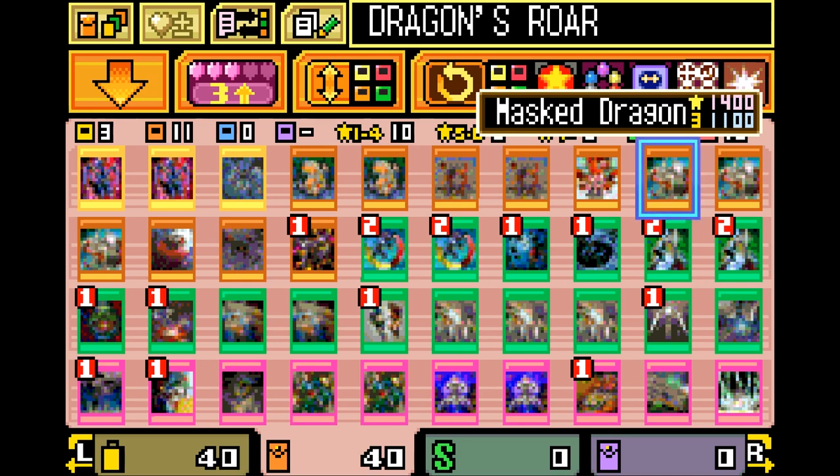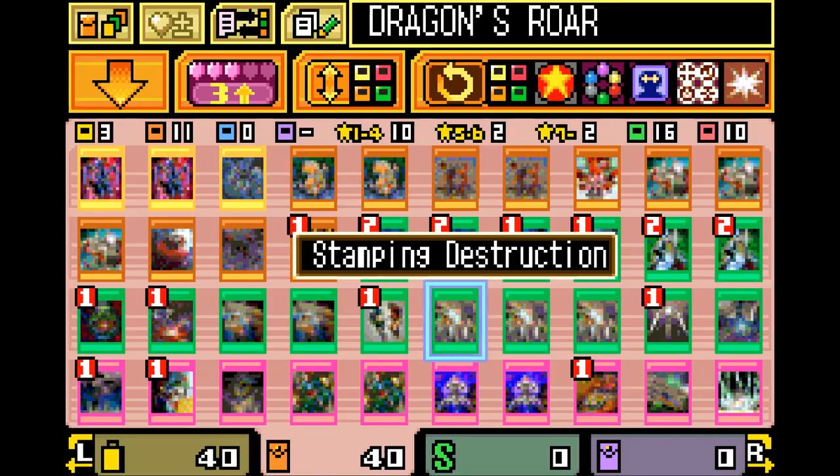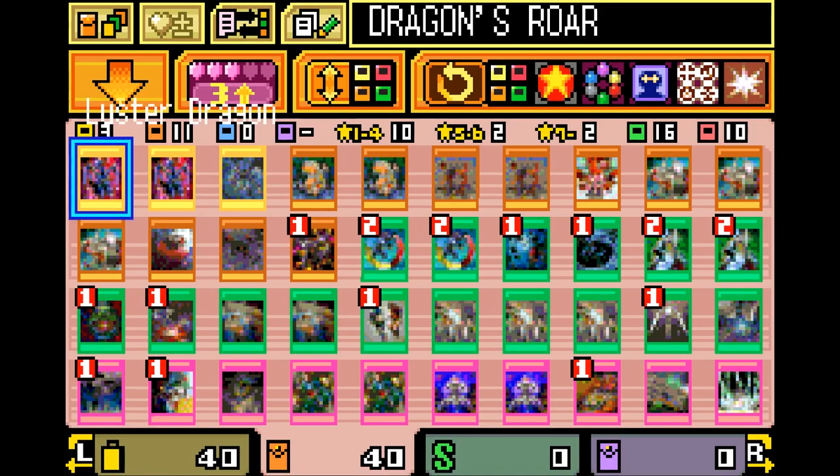It's rocking a playset of Mass Dragons and Stamping Destructions, and there's also two Luster Dragons and two Noblemen of Crossout, so you've got a pretty solid base in there.